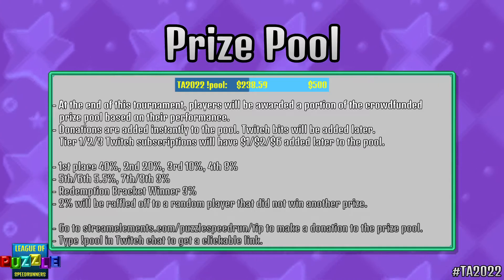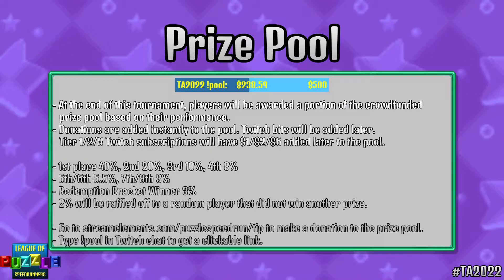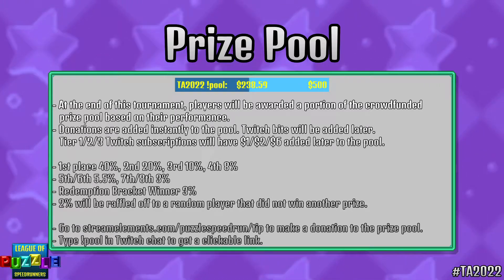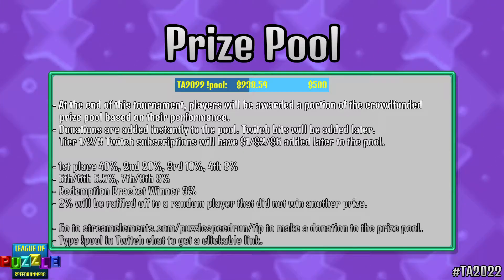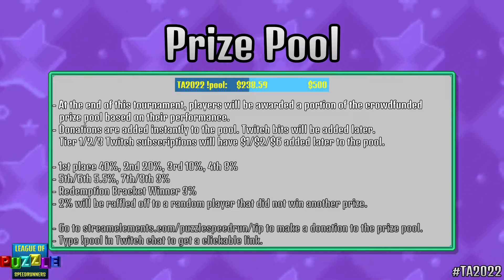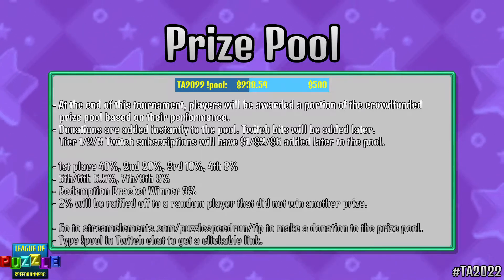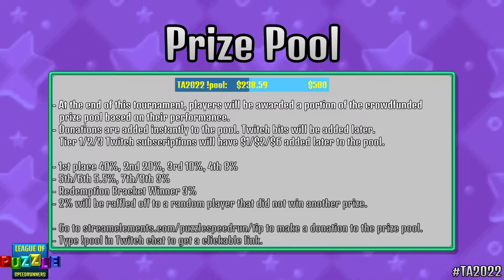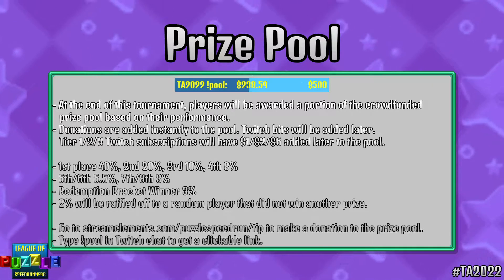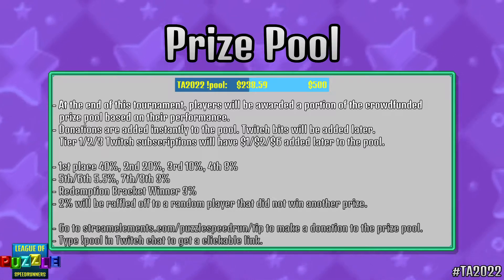We've got a little bit of a prize pool here — a good couple hundred dollars for the winner. Much better than what we've seen previously for games of this series. Donations, Twitch bits, and subscriptions all contribute to this prize pool. First place gets 40%, second place gets 20%, and all of top eight will be getting paid out. The redemption bracket winner also gets paid out, and we're going to give 2% to a random player that did not win a prize. So head over to that link if you want to send a tip, or Twitch bits and subscriptions are welcome. With that said, I'm going to give it to Six and Tayman to tell you about this matchup.